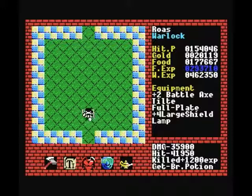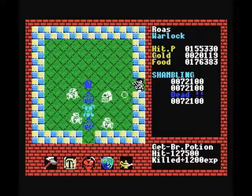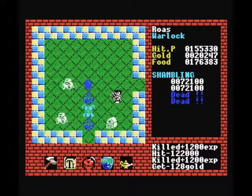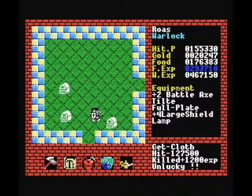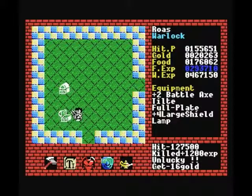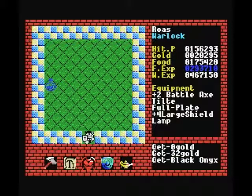Let me check my map real quick — oh yeah, up and then left. Some more items: black onix is kind of nice, it never hurts to have an extra black onix, so that's going to be slightly worthwhile. Another brown potion we do not need. The armor was just cloth armor — also not terribly useful, because cloth armor is the armor you start with. There's no single circumstance in the game where picking up cloth armor is going to help us. It sells for about 50 gold, so pretty worthless.